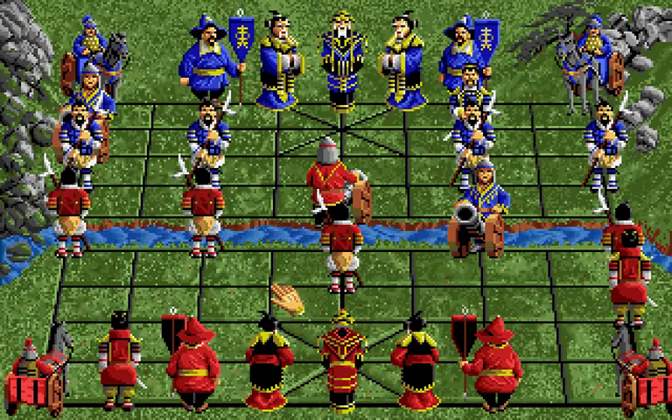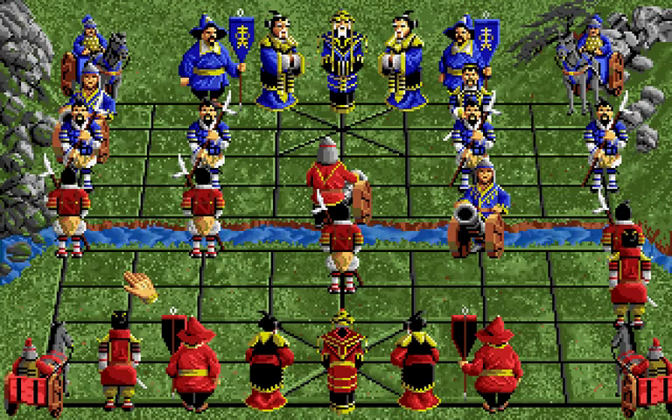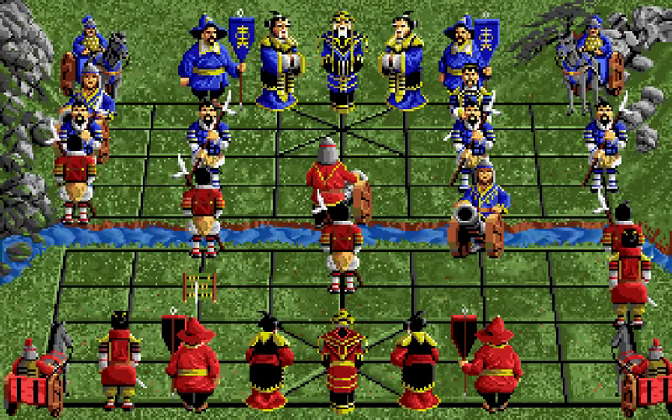Getting back to how the pieces move — the ministers, like I said, move two spaces at a time diagonally, which means they can collectively cover a total of seven spaces. They can't cross the river. And they're the same seven spaces between both ministers, so they're generally pretty useless pieces and you'll almost always just see one of them move into the protection of the other one.